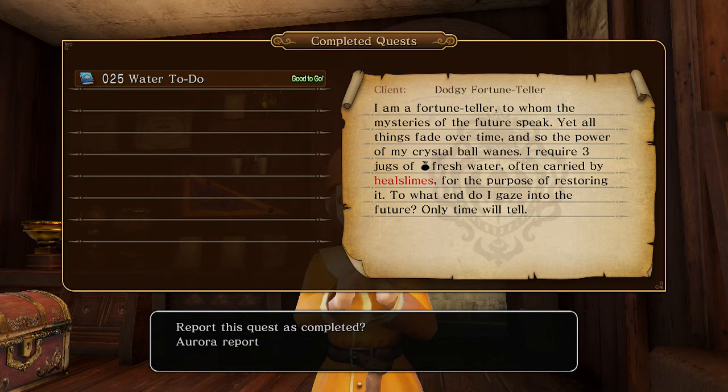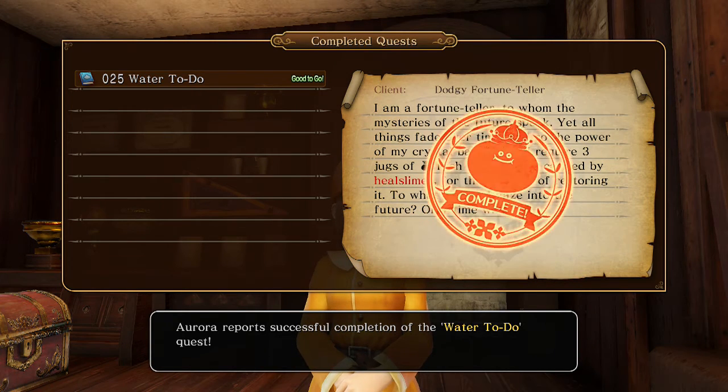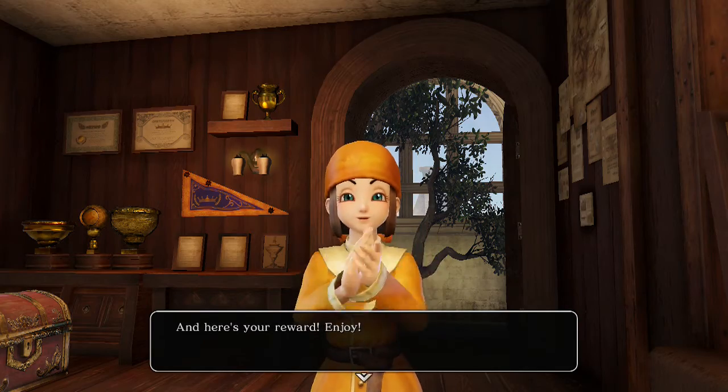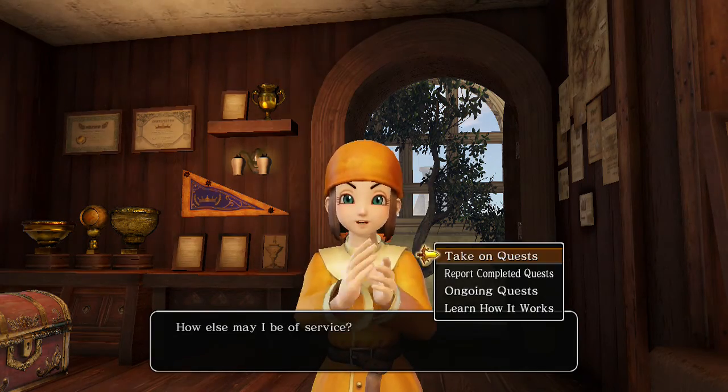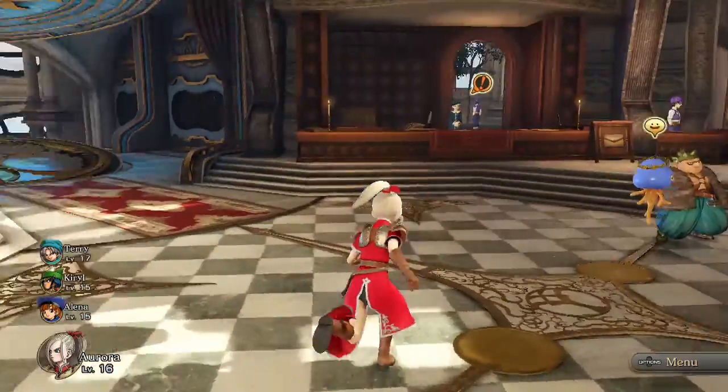Some of the rewards for side quests can be very useful, including expanding your maximum inventory, getting mini medals, and getting alternate costumes for your characters, which I believe is what I'm about to get here. No, I got a mini medal. I'll be getting the alternate costume for Aurora pretty soon, so you guys will get to see what that looks like.